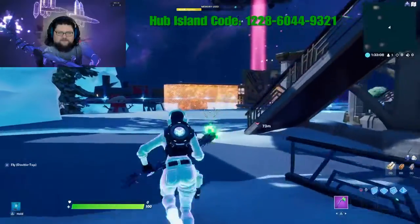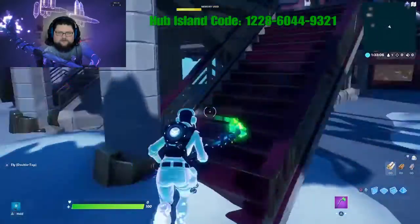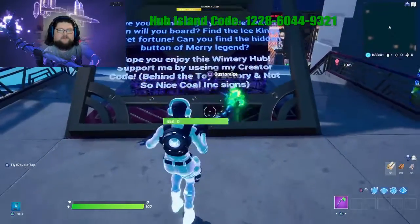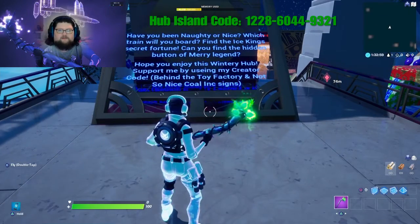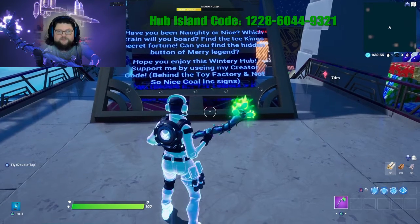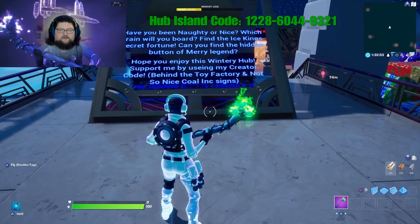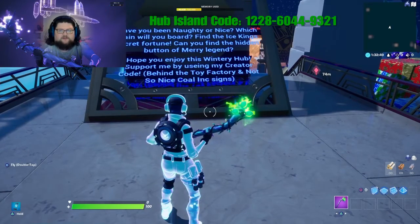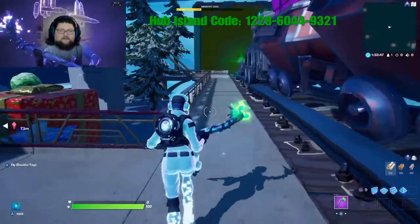This is the nice side, so everything looks nicer, cleaner, sleeker. It's got all these fancy stairs. I put in this little sign here: 'Have you been naughty or nice? Which train will you board? Find the Ice King's secret fortune. Can you find the hidden button of merry legend? Hope you enjoy this wintry hub.'